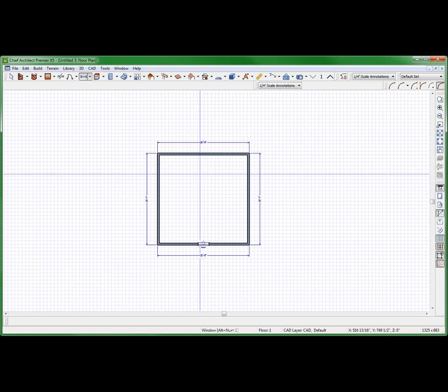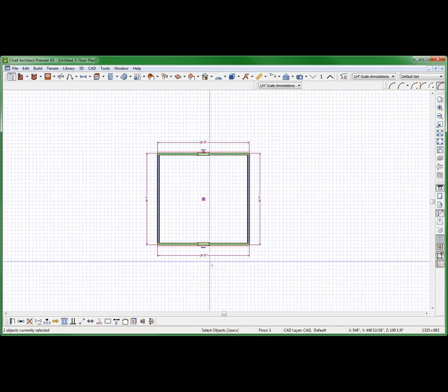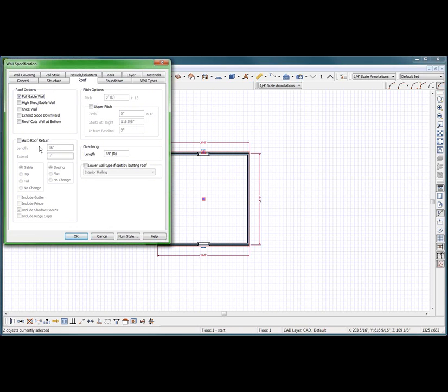Put a window in here. We're talking about soffits for Larry. These need to be gable walls. Select them, and I think he wants an auto roof return.